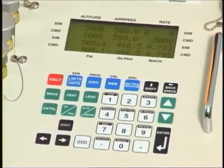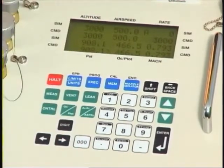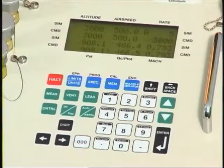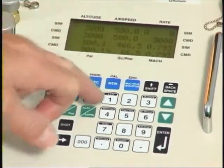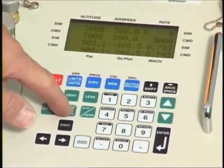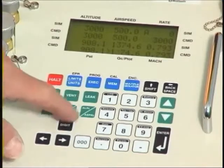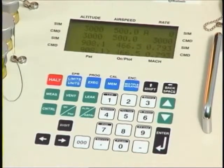One thing worth pointing out is that at the moment we are looking at the QC pressure — the differential pressure between pitot-total and pitot-static. By default this test set shows the QC pressure. If you want to look instead at the absolute PT value, you can toggle between them using the toggle key. Pressing it switches from QC to PT, and pressing again returns to QC — you change between the two just as you wish.